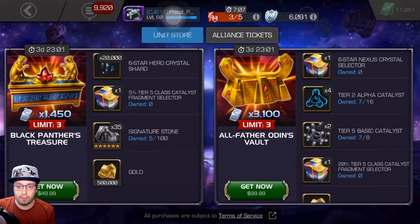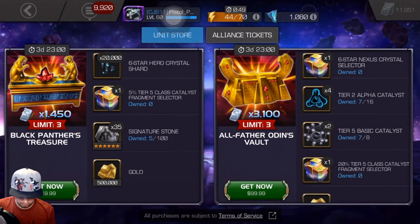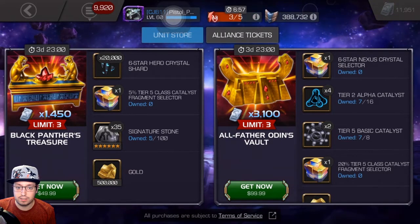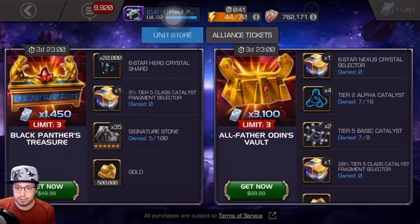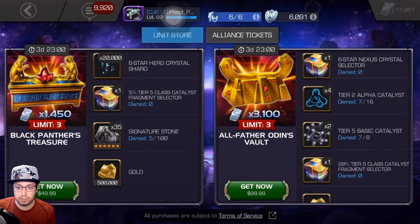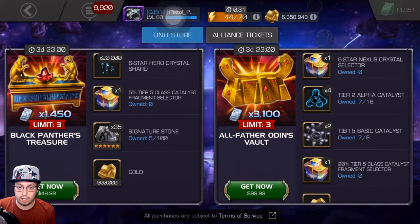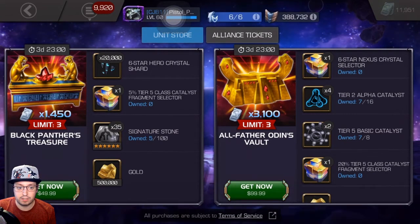So if you're going to spend money, there's some pretty good added value for these units. Like this Odin's offer — you get a six star nexus crystal selector, so you get to select the class type of the nexus for the six stars. Pretty cool. Plus you get the tier two alphas, always nice tier five basics.